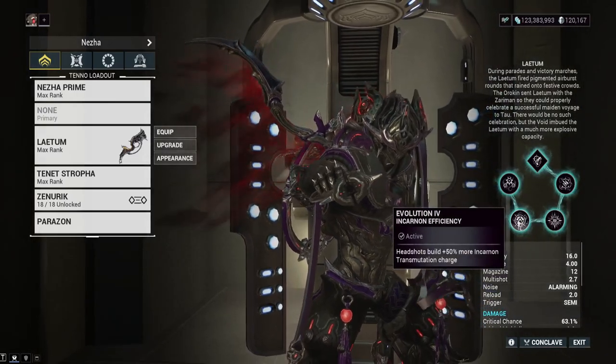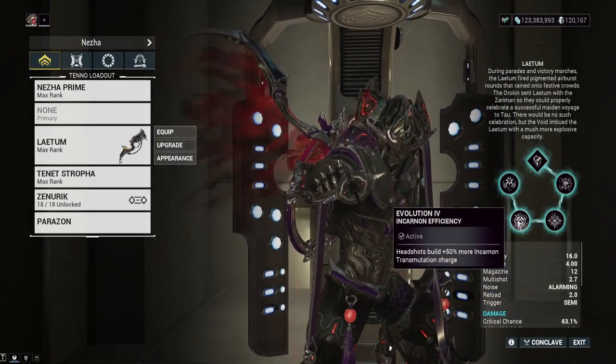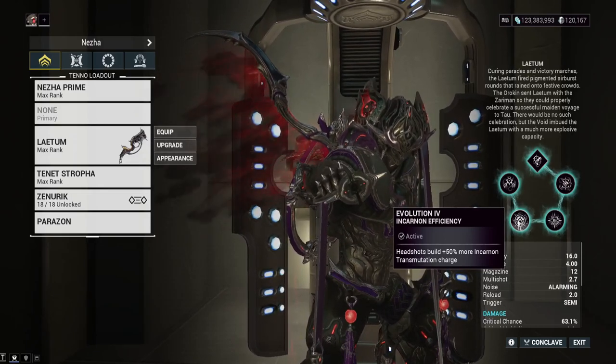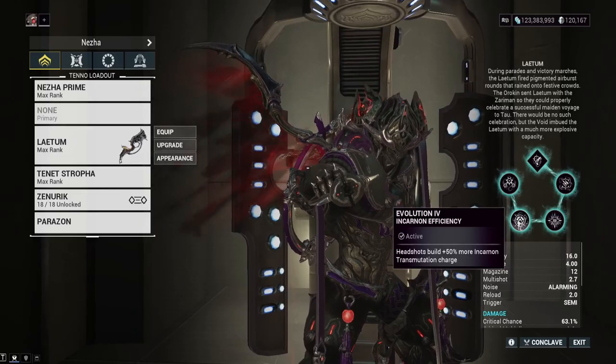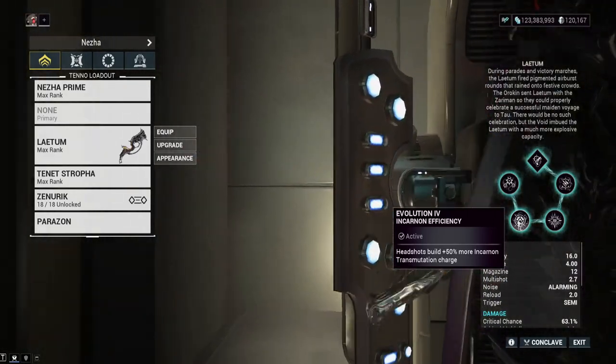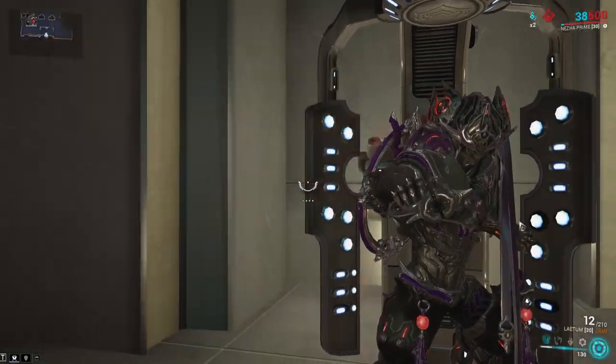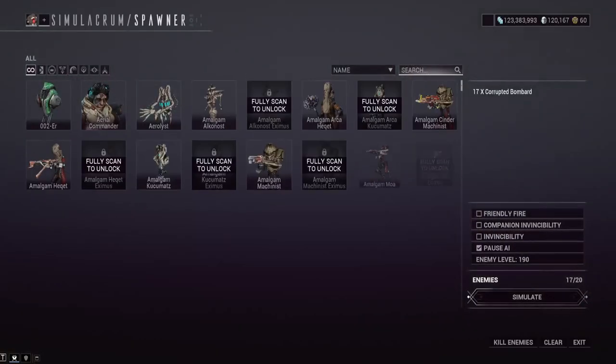The next choice gives headshots 50% more Incarnon transmutation charge. You could go for more headshot damage, but I'm using this weapon for the Incarnon form, not the normal modes. This is basically a crucial choice to get there quickly. Because the Incarnon form of this weapon is basically a rocket launcher — so let's just go ahead and show that.